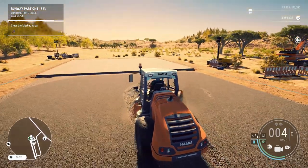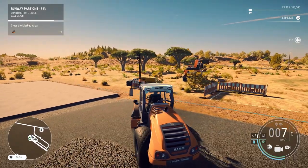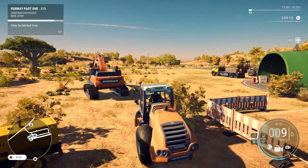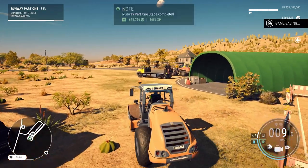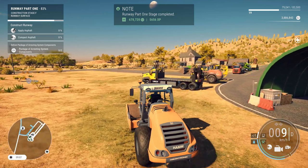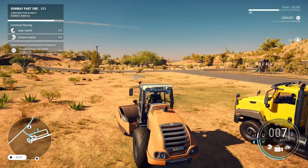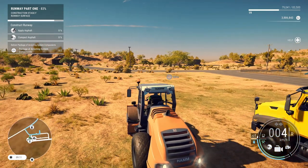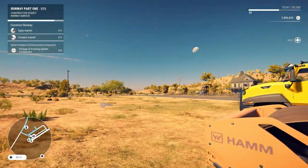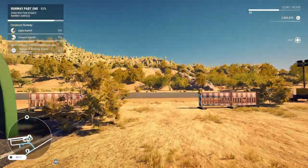Let's get this off the work zone. What if I steamrolled this bush? Eh, nothing much happens there. Runway part one done! Okay — apply asphalt, compact asphalt, which is a different roller than what we got. 14 by 24 meters that way. So what I think we'll do is go ahead and finish up this job next time — but we're getting close. Is that as far as the runway is going to go? I hope not. I got to get a lot of material up here.